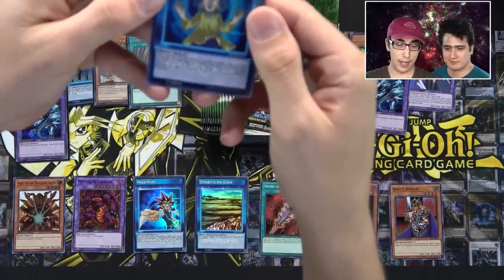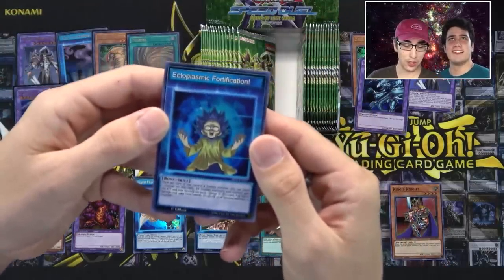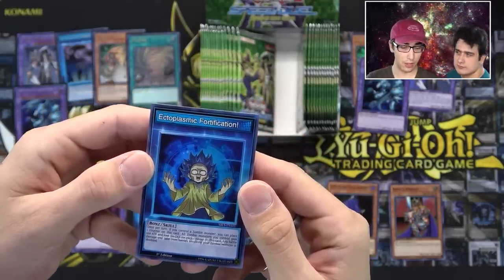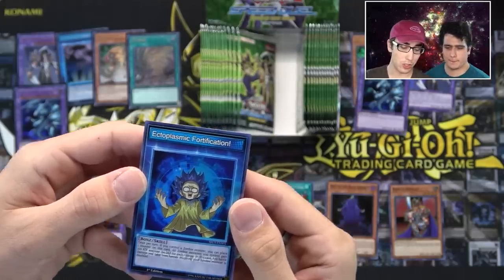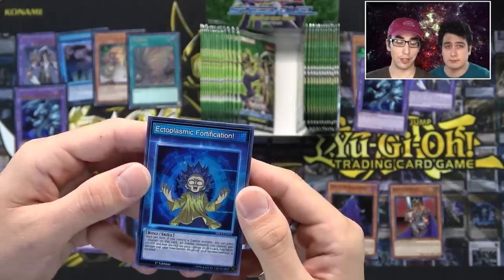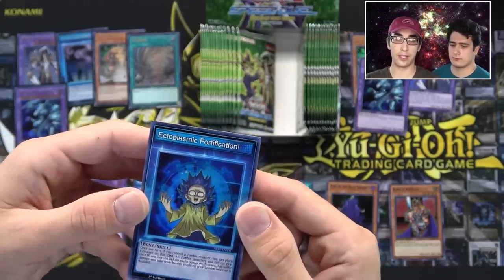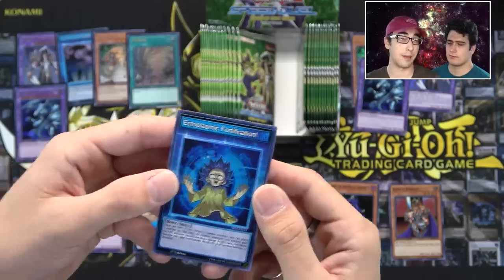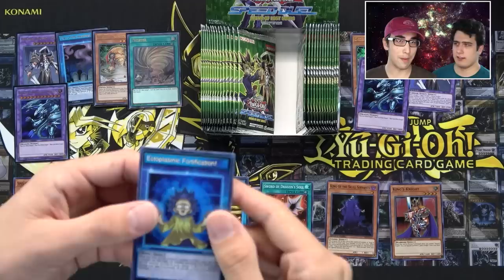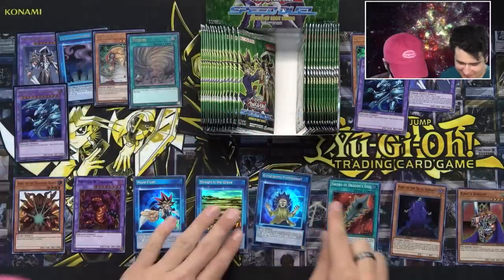It's a skill, so pretty much what that means is you can activate it whenever. Once per turn, if you control a zombie monster, you can place one counter on this card. All zombie monsters you control gain 100 attack and lose 100 defense for each counter on this card. Any battle damage you take from battles involving your zombie monsters is doubled. So if you're feeling a little aggro and risky, maybe give this one a shot — there's no real end to how big your zombies can get, but you take double damage, which is kind of scary.